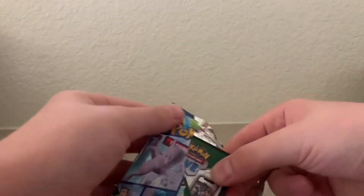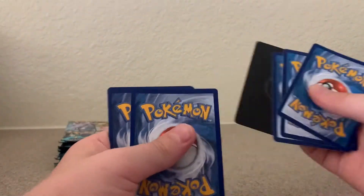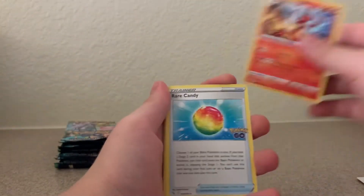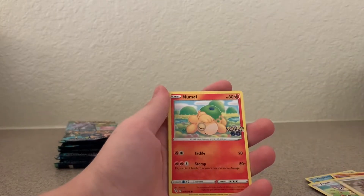We don't need to worry about that, but we are just looking for some V cards. QR code — gives me four. We do have a nice V-Star energy. Another Charmeleon, Wartortle, Magikarp, Apom, Charmander. Well, let's hope for a Charizard, because there's two New Mel.